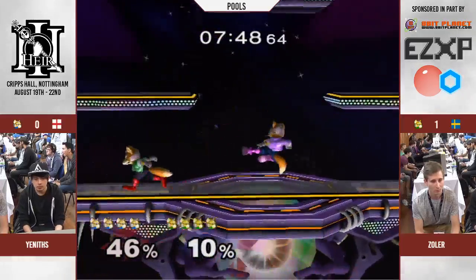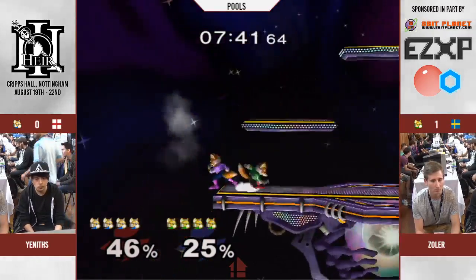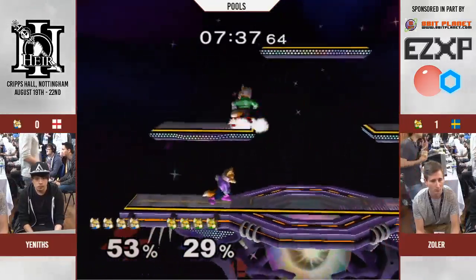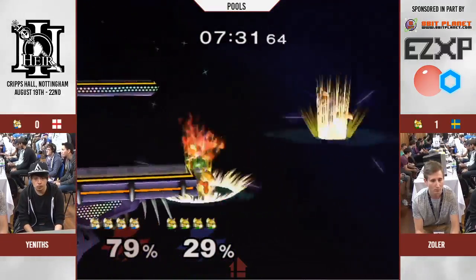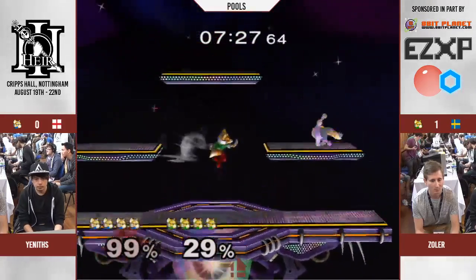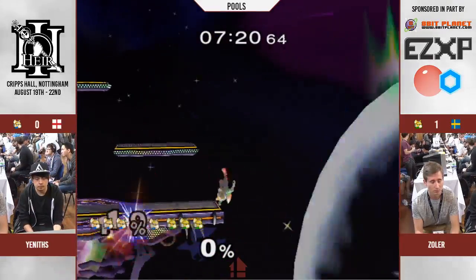You see that's what I mean — on Zola's shield we saw Yenifs just do a couple of wave shines to try and pressure him. But Zola just spot dodged and shined. That's the simplicity of Zola, but being super effective in it. Dash dance there from Zola was immaculate. The dash attack sending off stage. That was — I was expecting the taunt there. Too nice.